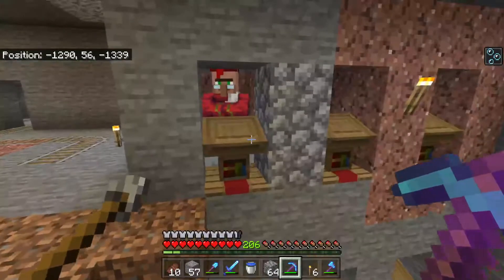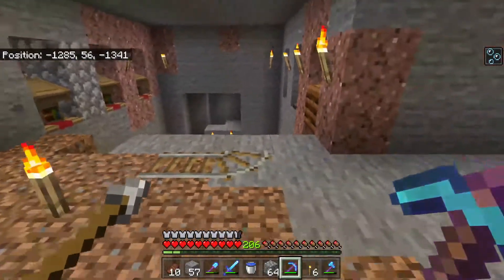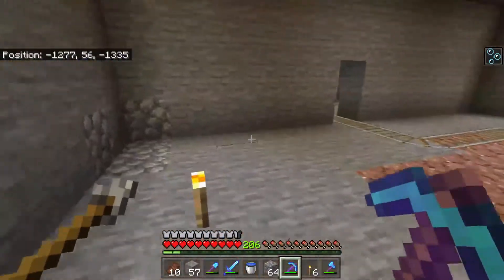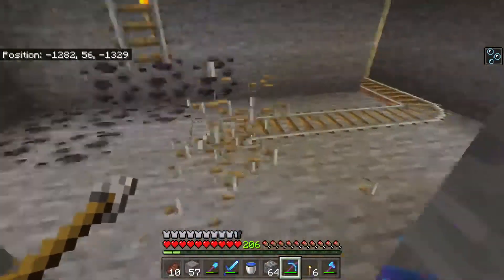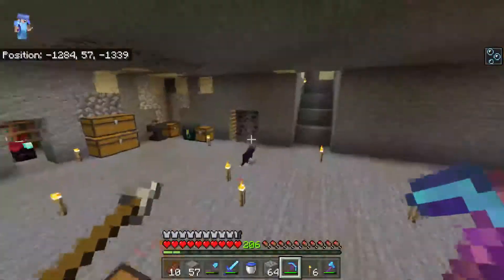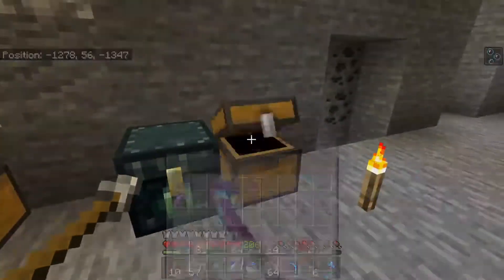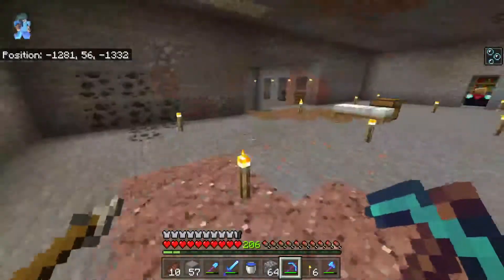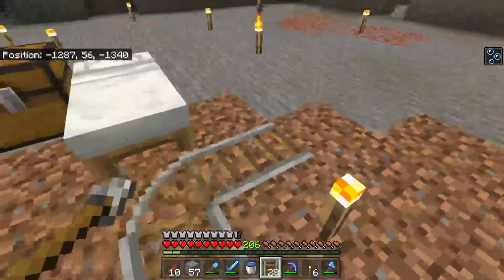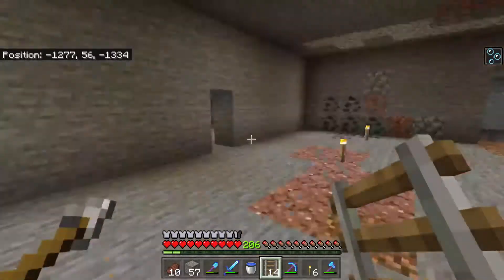They won't have to worry about getting killed and I won't have to worry about losing them, but they'll also be able to get to any workstation they need. So the first step is to make a little minecart track. I'm going to store all of the villagers over here in this corner. I'll take a few of the minecart rails from around the area — since they are still all in their minecarts at this time — and I'll just leave it like this so I can push them off to the side.